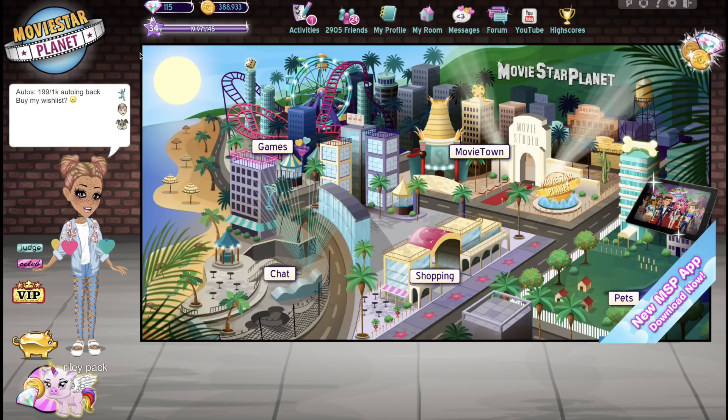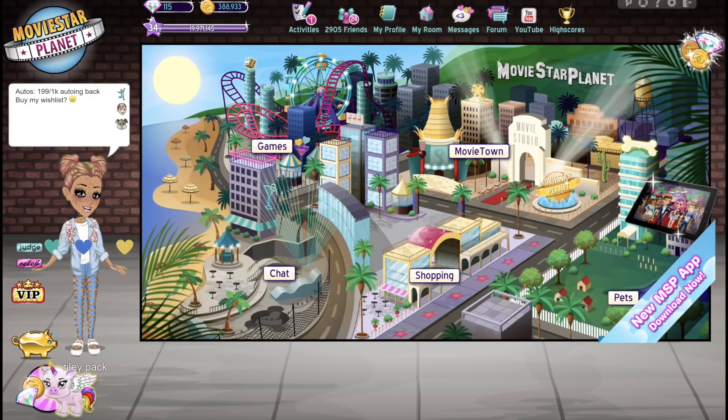Hello everyone, welcome back to a brand new video. So today I am going to be trying to make the most expensive MSP outfit ever. I know people have done this before, but I wanted to try to do it again and get it up to 100,000 star coins. Since the new drip top is out and that costs 50,000 star coins, I figure that will take care of the majority of the outfit. I want to make this outfit at least 100,000 star coins.